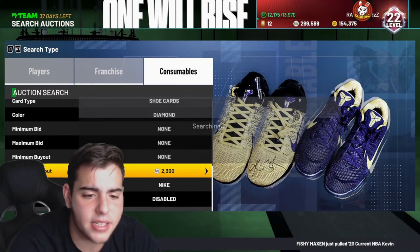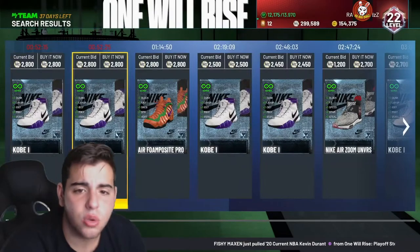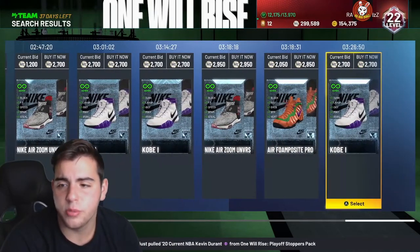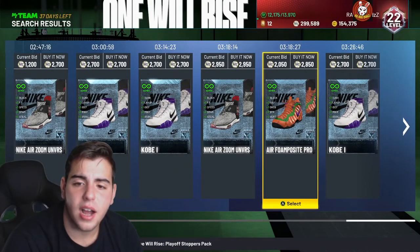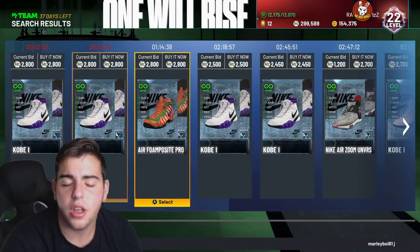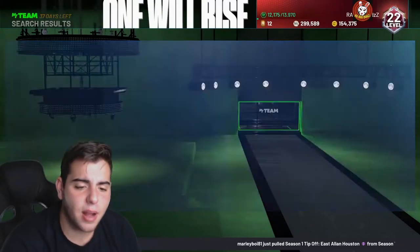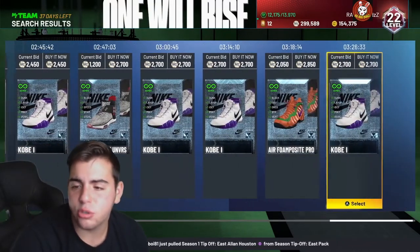If you have any diamond shoes, I would not recommend selling them — I think they're going to go up in value. 2,900 for a pair of diamond shoes is kind of a snag. These shoes have plus block, plus interior defense, defensive rebounding, strength — that's perfect for a center. For 2,800 you could literally apply these to a ruby center and they could become a beast. I would honestly recommend sniping diamond shoes as well.